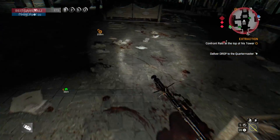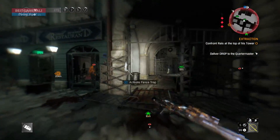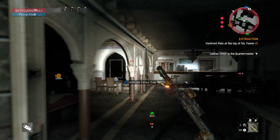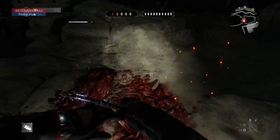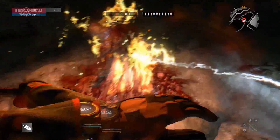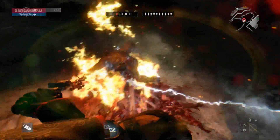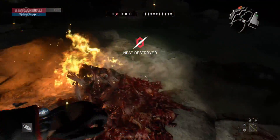In my opinion, the strongest weapon in Dying Light right now is the Volatile Hunter Baton. I hope you guys enjoyed this video and found it helpful. Use this weapon and let me know what you think about it in the comments — share your experience, or if you found any other weapon that's actually stronger than this, let me know that as well. I'll see you guys in the next video!